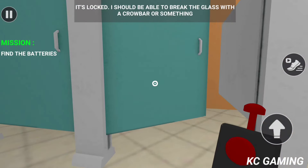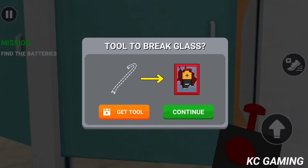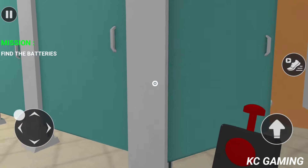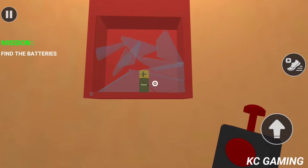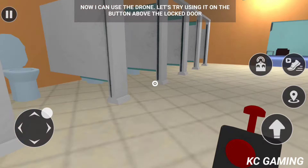It's locked. I should be able to break the glass with a crowbar or something. A crowbar — I should be able to break the glass now. Now I can use the drone. Let's try using it on the button above the locked door.